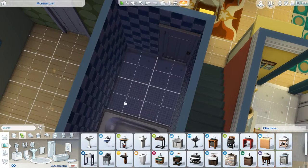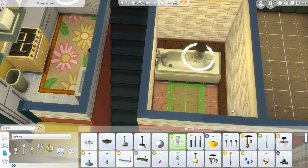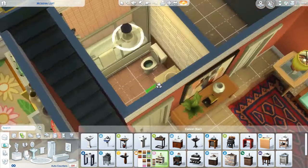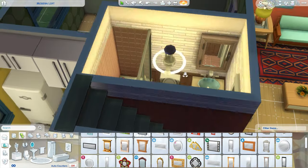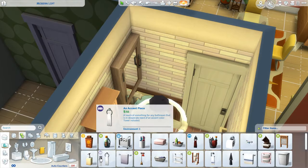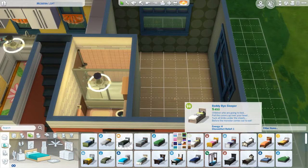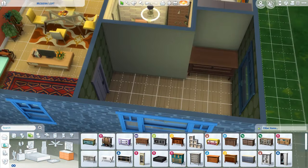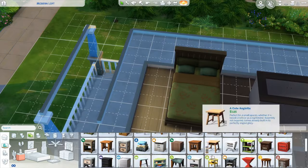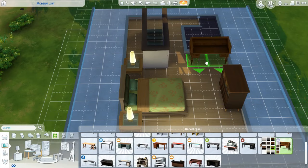The bathroom gave me a headache because bathrooms always give me a headache. I started off thinking I wanted it blue since I didn't have any blue rooms, but when I played around the blue tiles didn't look retro or mid-century in the right way. I ended up going with this pink tile — I think it's from the Family Pack or Kitchen Stuff — and that worked really well. It gives it this outdated, not-updated look.